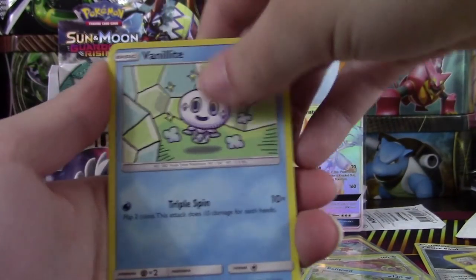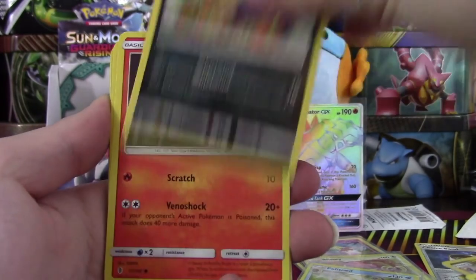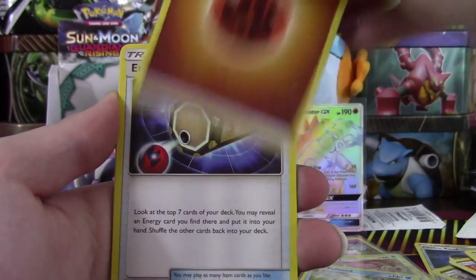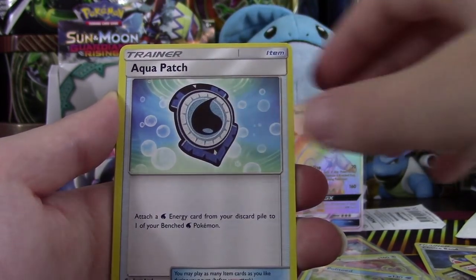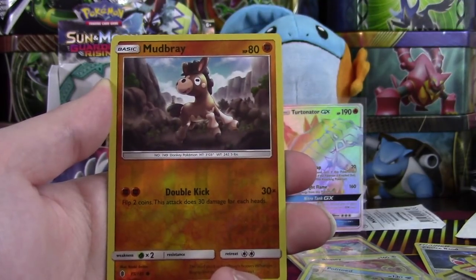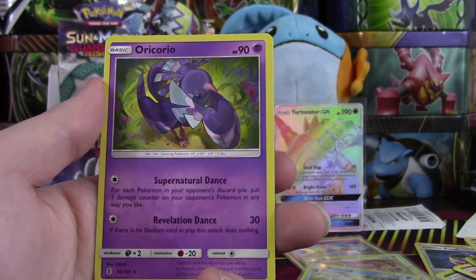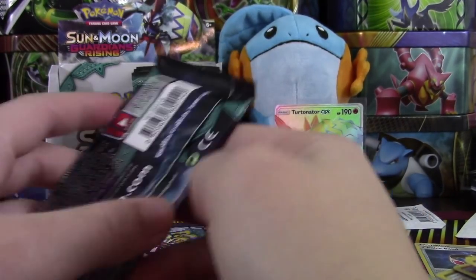We have a Vanillite, Murkrow, Salandit, Nosepass, Taillow, Fighting Energy, Energy Loto, Aqua Patch, a Vanillish, Mudbray Reverse, and another Oricorio — this time we got the Psychic type. Three packs to go for this side of the box.